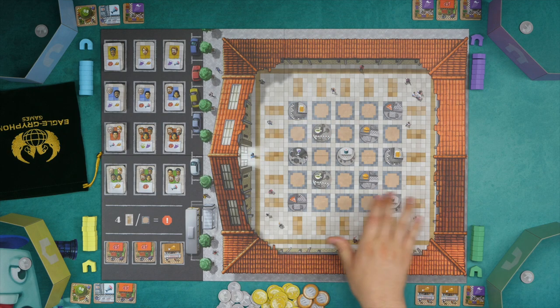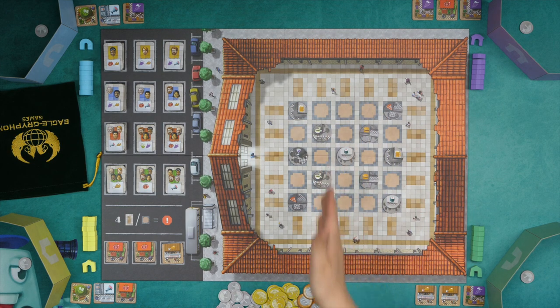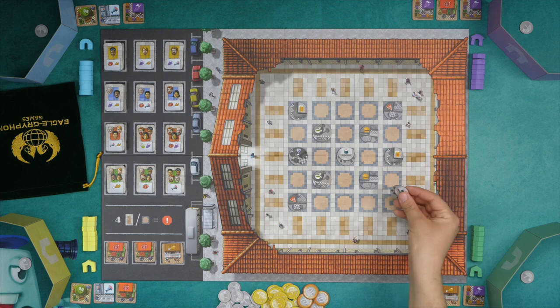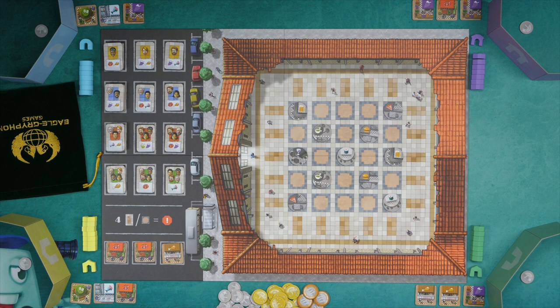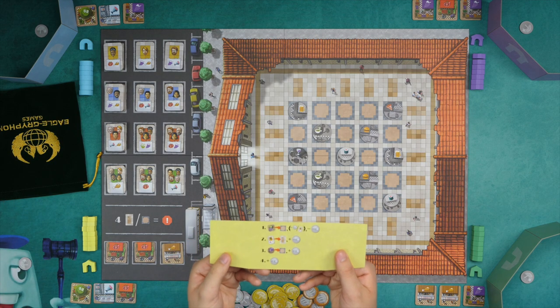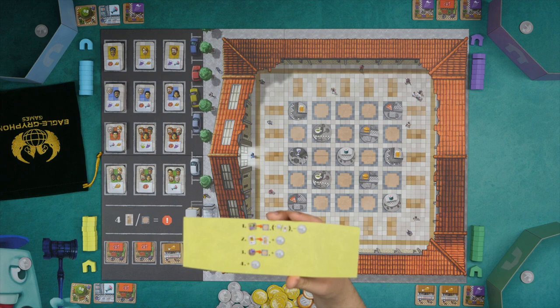It consists of a 5x5 grid, rows and columns that can score. Starting out here are these booster, or these little restaurant tiles that players will get. There are four actions laid out on the player aid, nicely done here.